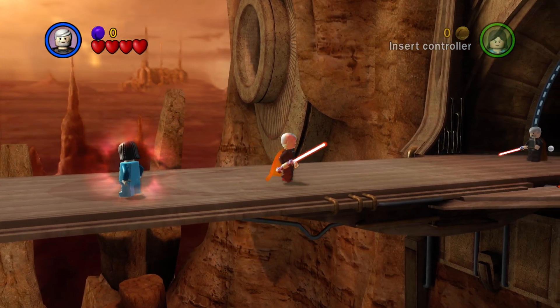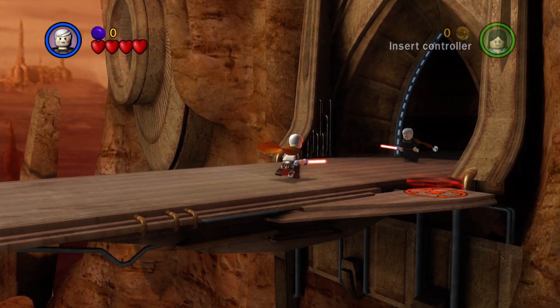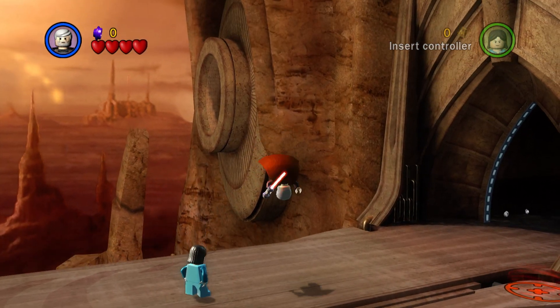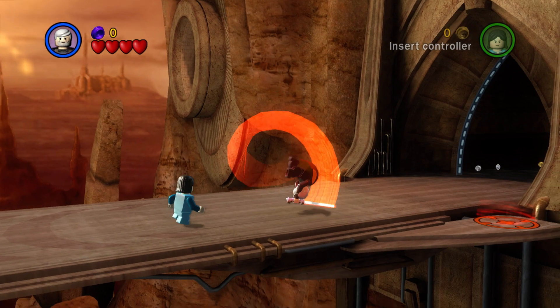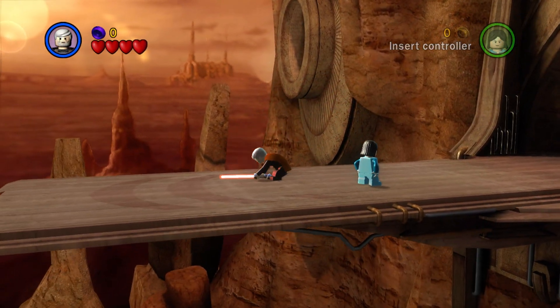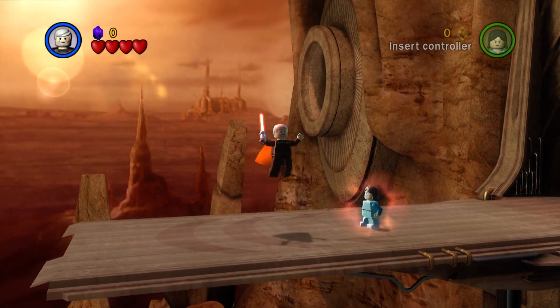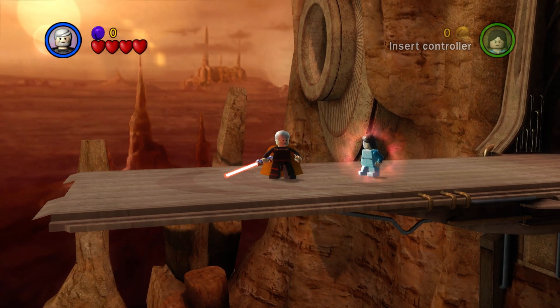He is a Dark Force character. He has a curved lightsaber. He does double jump because he's a Jedi. He does the Jedi Slash, as I like to call it, by doing a front flip — a full-on front flip. There are like three spins in the air before he does his Jedi Slam. I think that's awesome.